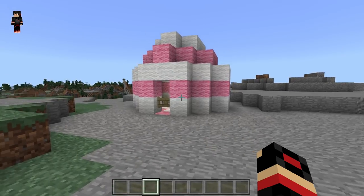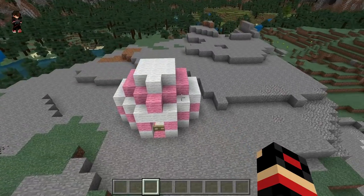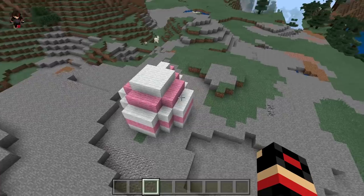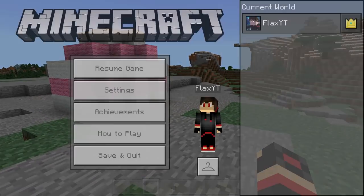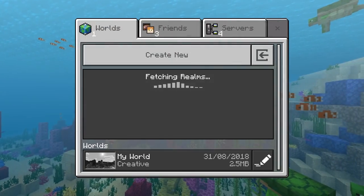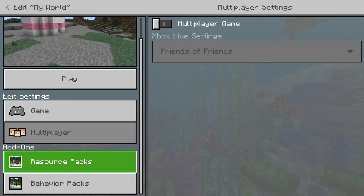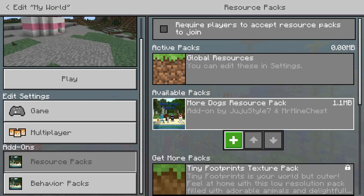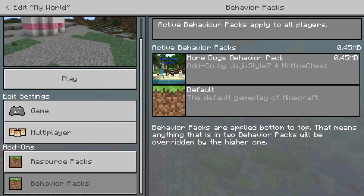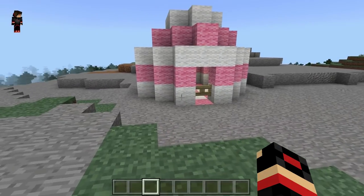There you go guys. So this is where our poodle will actually stay. Now this is the most important stuff — we have a pretty good house right here but now I will show you guys what will enable us to get the poodle. Let's go ahead and quit from the world and we are actually going to use this add-on which will enable us to get the poodle. Let's go ahead and add these to the resource and behavior pack — it's the 'More Dogs' resource pack and the 'More Dogs' behavior pack.